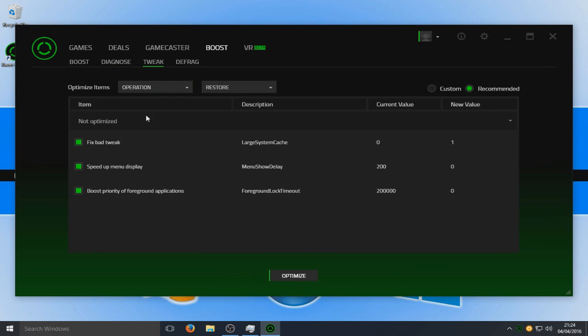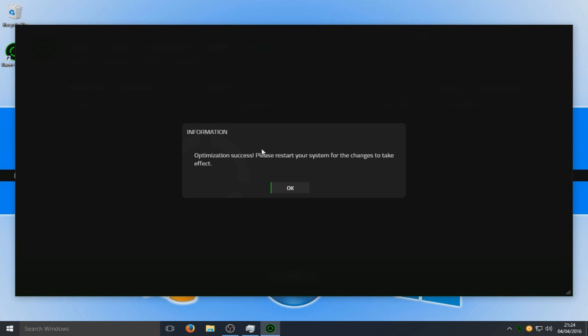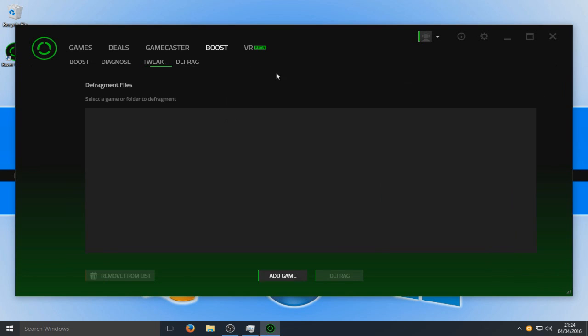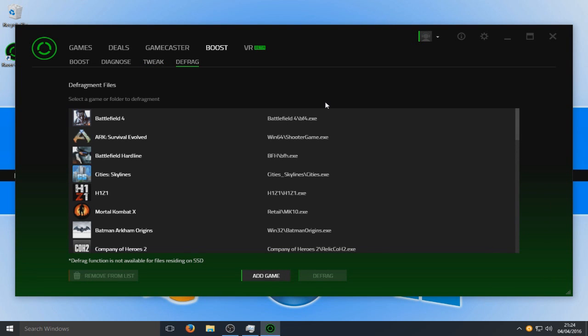We've got Tweak. Here it's got a couple of tweaks — fix bad tweak, speed up menu display, and so on: three tweaks there. We can click Optimize if we want to apply them. It says restart your system for them to take effect. We've also got Defrag — this allows you to defrag your game. When you defrag an area on your computer, it rearranges all the files to allow the hard drive to detect and read the file faster. Don't want to go into too much detail on that, but either way it's a cool feature and if it does what it's supposed to do, that will certainly help your games.